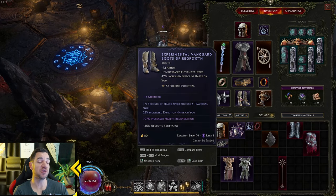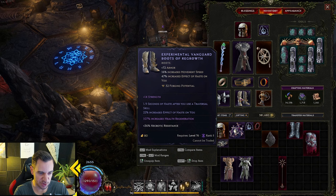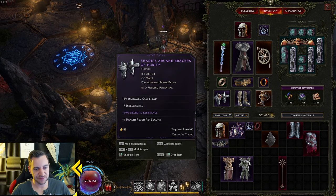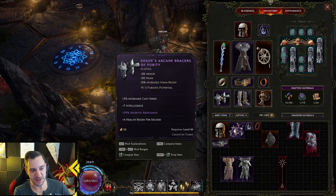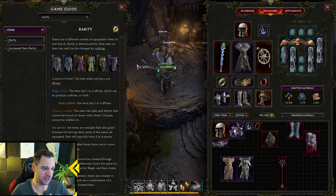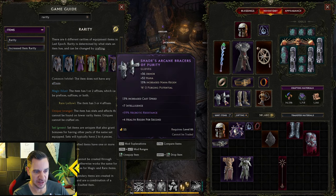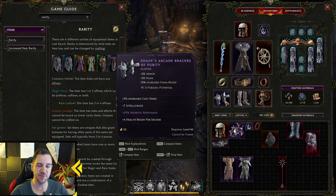These are the implicits — you can also re-roll them later when we make a video about crafting. You can change the values, although it's random. These affixes also describe the rarity of an item. Common ones are the white ones — the item does not have any affixes on them, just the implicit. They drop very often and late game you don't care about them.